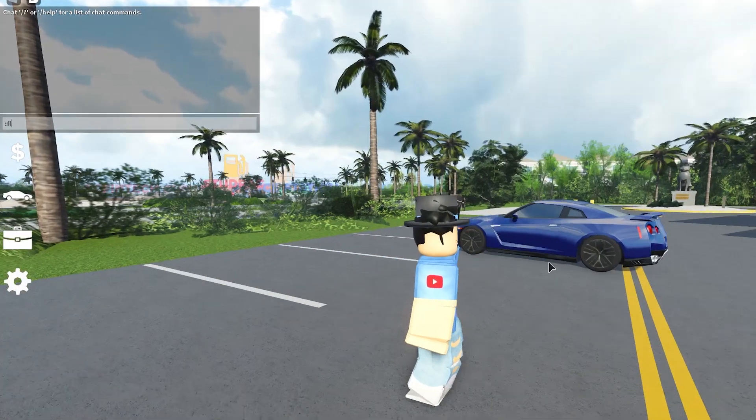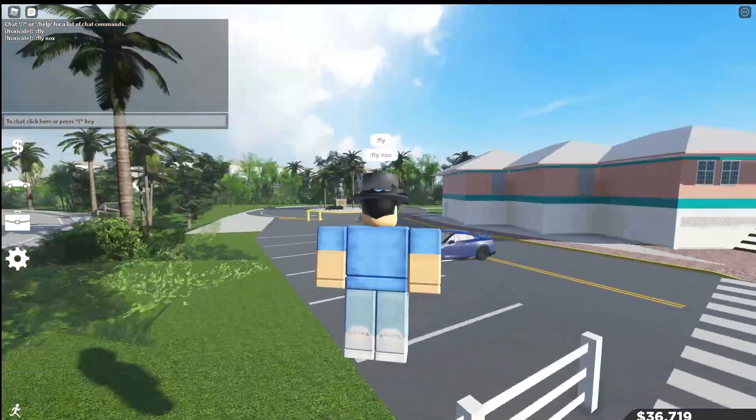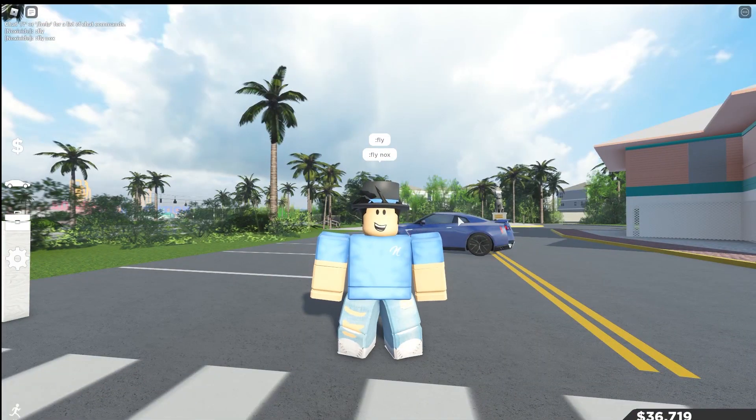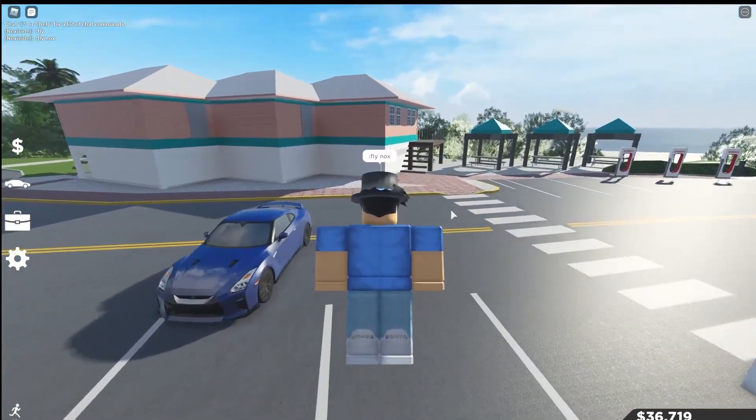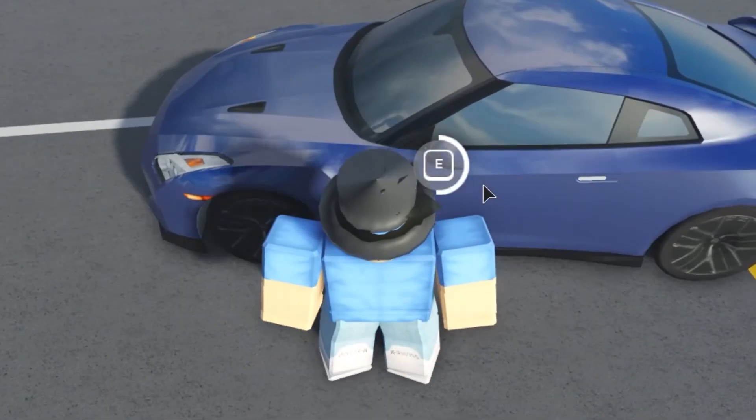What you're going to do is type in 'fly.' Once you get in, you're just going to make your character fly, and as you can see, I can zip around in my normal character. But if you didn't know, when you press E it makes you fly automatically. And if you also didn't know, when you go up to your vehicle, you can also press E to get into a vehicle.